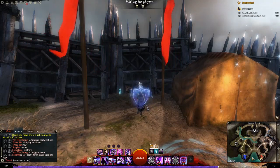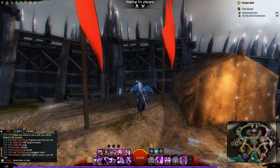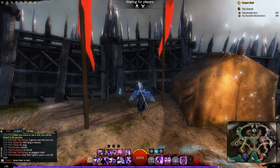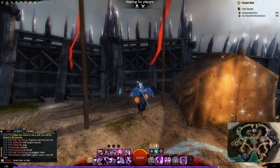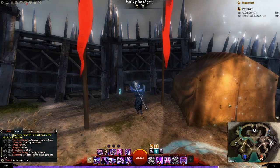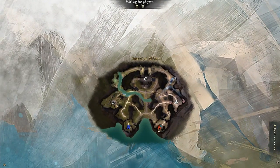Hi folks, today we're going to be looking at the mini-map and how you can use it to your advantage in PvP. You'll find the mini-map is down in the right-hand corner of your screen, but for our purposes today I'm going to be looking at it in map view, simply so it's bigger and pings and things are a bit clearer.